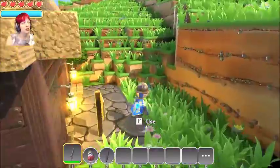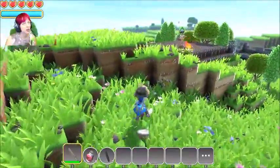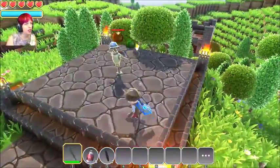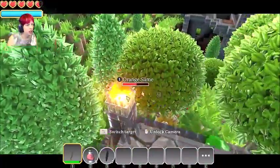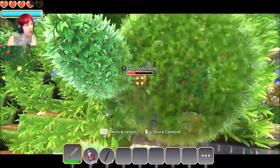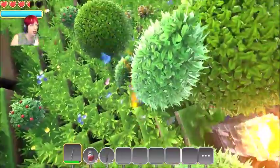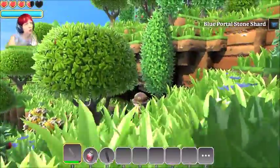Let's sharpen our sword and prepare to move along. We saw the battlegrounds — we already know how to battle. The orange ones are aggressive, the green ones are not, so we're gonna go after this orange slime. There you are! We got a blue portal shard!